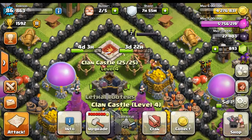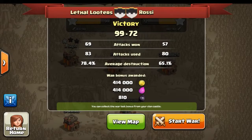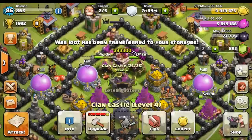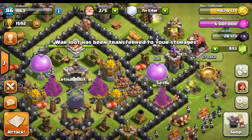We can go ahead and collect our war loot because we did win our last war. Let's check on that — 99 to 72, no problem for Lethal Looters. Pulling out the victory with — look at that — 69 attacks won, a very precise attack mode. So let's go ahead and collect that. I don't know exactly how much we got there, but we're getting close to what we need in gold.